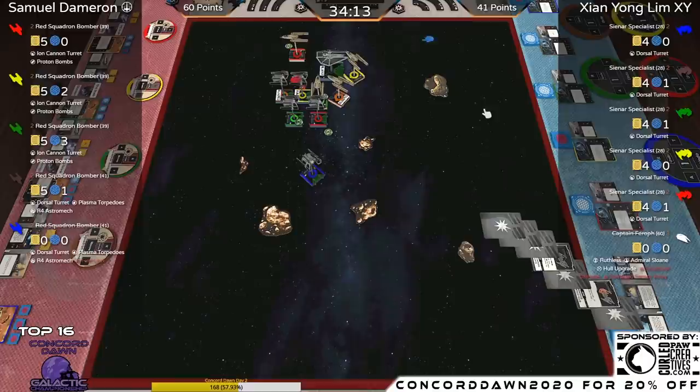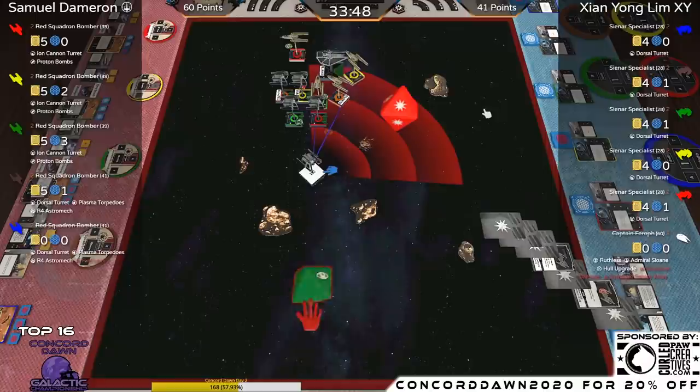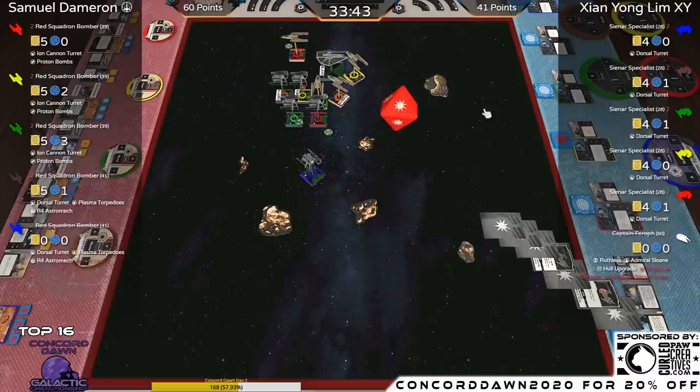Without that crit, Ferroff would have had two to three more health easily. That's what crits do to your ships. Now XY has to do the work with the Aggressor chassis without the help of Sloane. One hit from XY going into Orange Y-Wing — the evade is used. Blue is done. Red has range-one shots with some unmodded Aggressors as well.